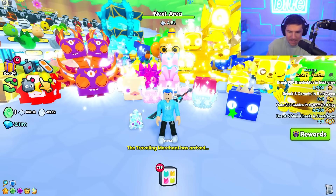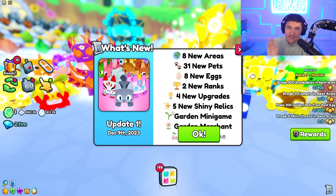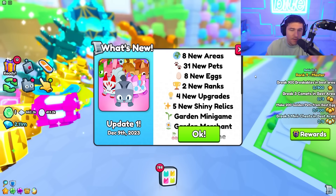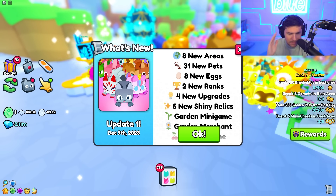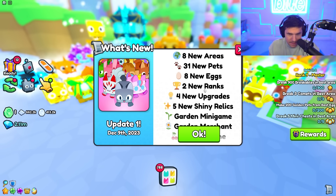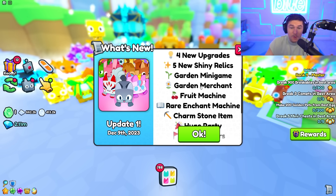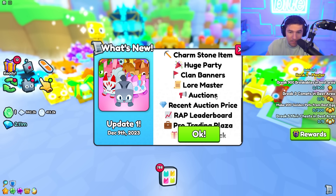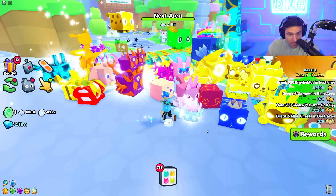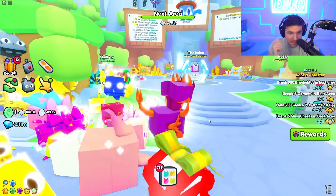Anyways, the update includes everything here — this is a beautiful update log. Smash the like button if you guys are hyped for this update. My voice is still not back, I was sick, but whatever, you just care about the update. We got eight new areas, 31 new pets, eight new eggs, two new ranks, four new upgrades, five new shiny relics, a new minigame and merchant, a pro trading plot, and a wrap leaderboard. That is such a big update and I am excited.